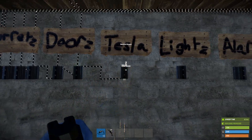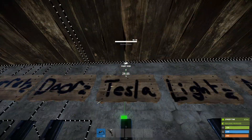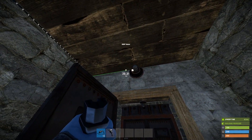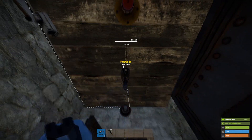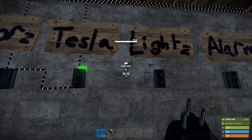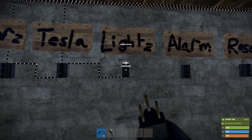Once those are powered, we're going to take the output and put it into the input of the Tesla room branch — branching out 2 is just enough. I'm going to plug it into the second heartbeat sensor. We're also going to take the output of this heartbeat sensor and put it into the power input of the Tesla coil.